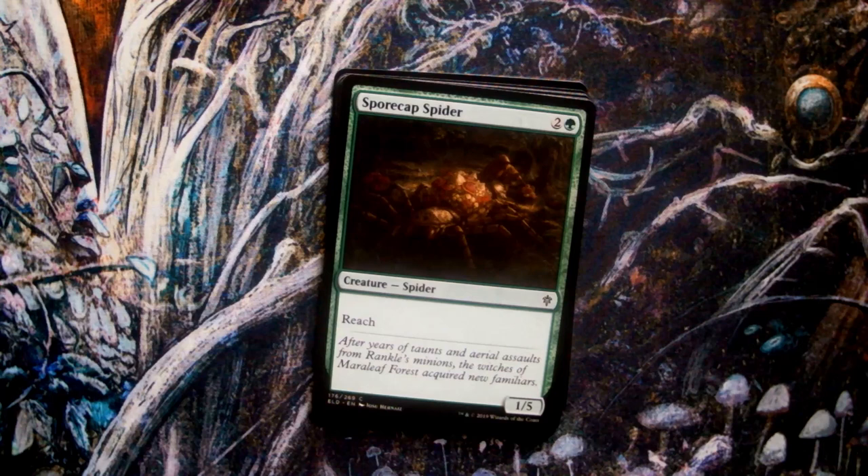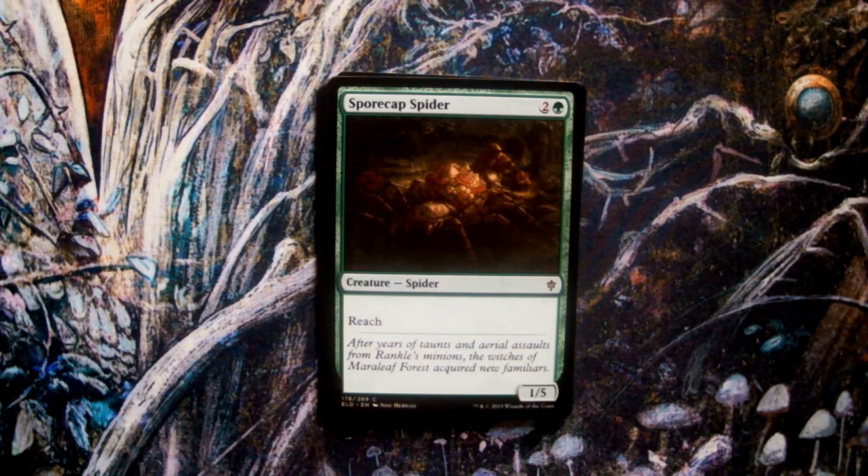Next up we have Sporecapped Spider. This card's flavour ties in wonderfully to its actual function in a limited game. In this set, the majority of fairy cards — the Stapleflies of Eldraine — are three CMC or less, making them early, evasive threats that plague players, much like the witches in the flavour text. And, much as these witches discovered, the solution to such vexations is a high-toughness spider with reach.